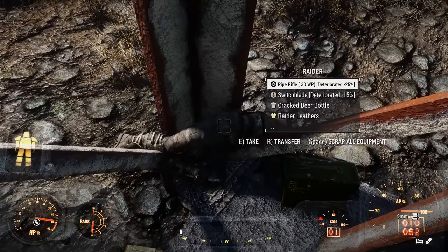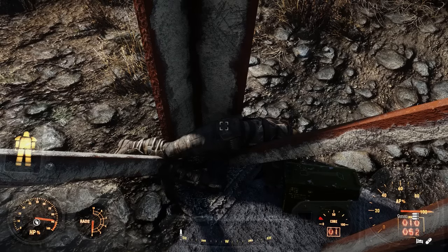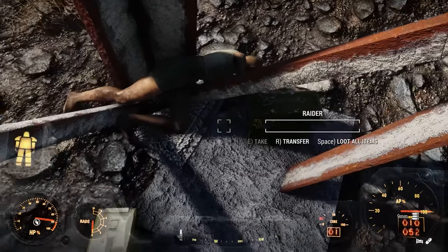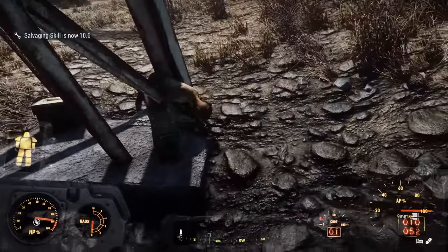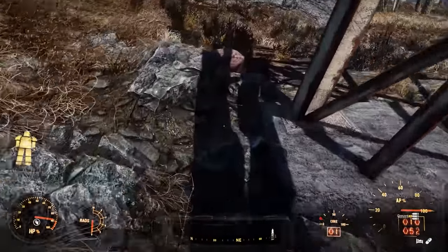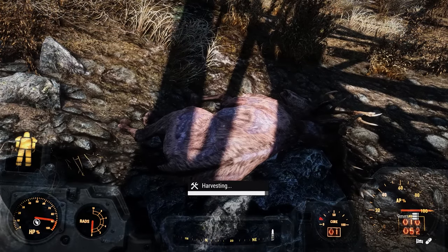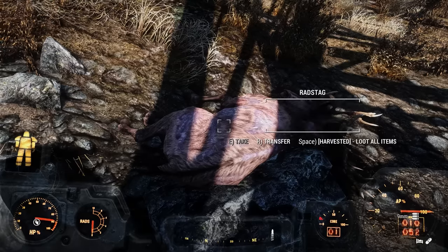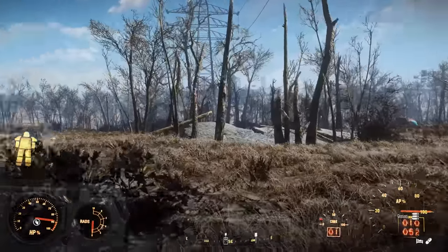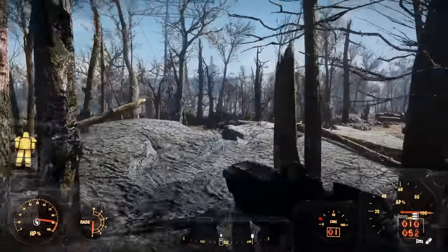There's a raider over here too. Hey, dirty water that we can't drink. It's all ruined - go ahead and scrap it. I totally forgot what I was going to say. It literally has escaped my brain - it's gone. Sorry guys. Anyway, let's go to Wicked Shipping. Might be some stuff down around here - sometimes a safe spawns down here. A random event safe, I think, that spawns in this area, somewhere along the very lower edge of Abernathy's place.